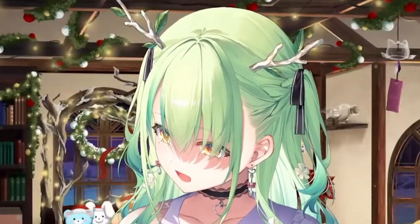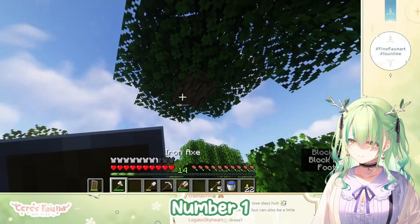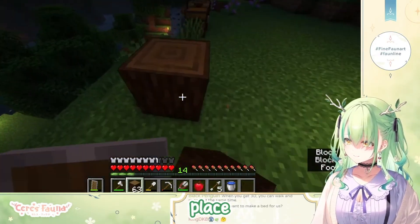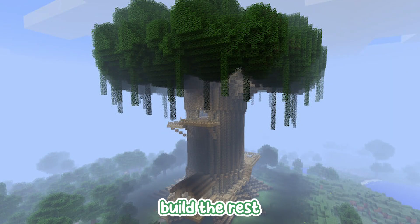Kevin, thank you. How to build a world tree. Number one, gather wood. Number two, find a suitable location. Number three, place the first block. Number four, build the rest of the world tree.